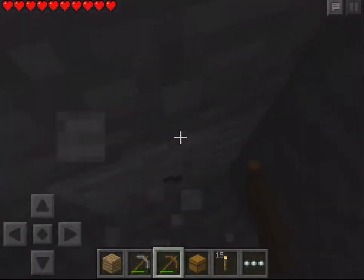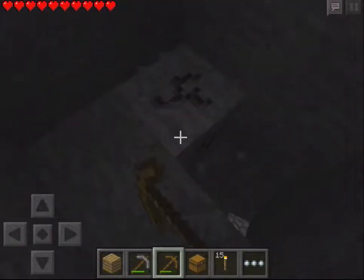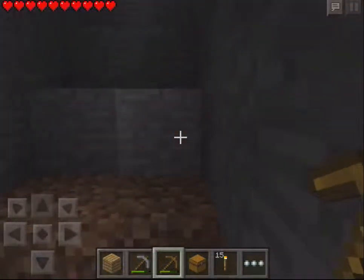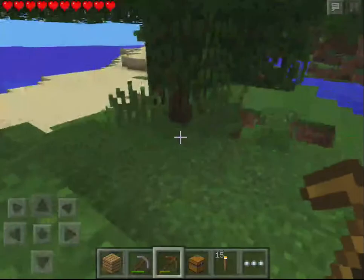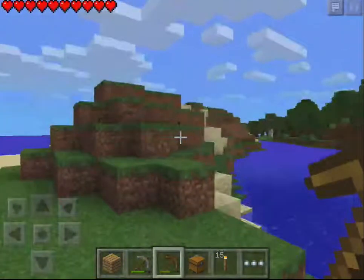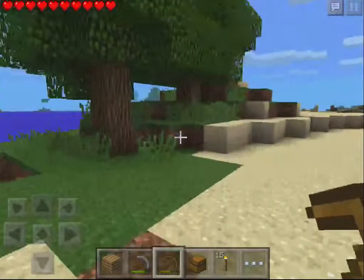Let's keep mining. Yes, I do realize I'm mining with a wooden pick. I think we're pretty deep now. Personally, I don't like strip mining, but I don't think there's anything else you can do to get resources on Pocket Edition. There's a sheep! Are there shears in Pocket Edition? I don't know, there could be — that's worth looking into. I'll keep that sheep for now.